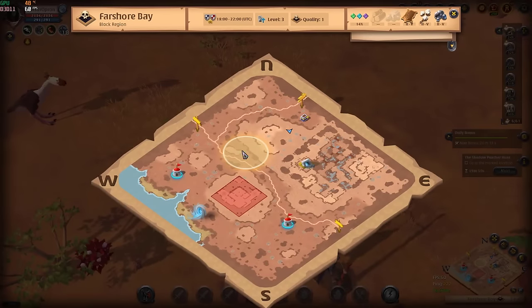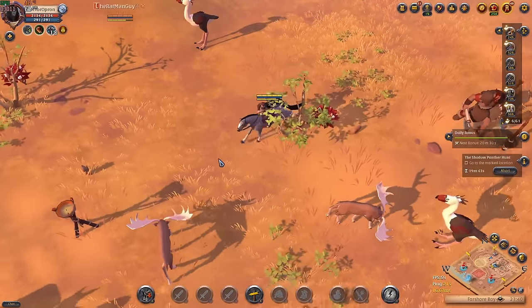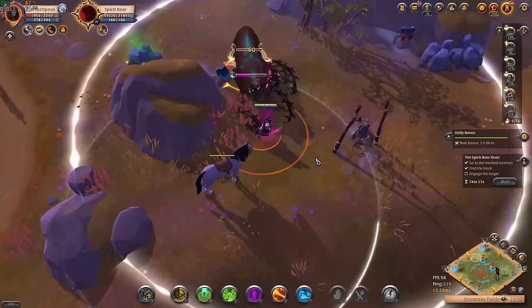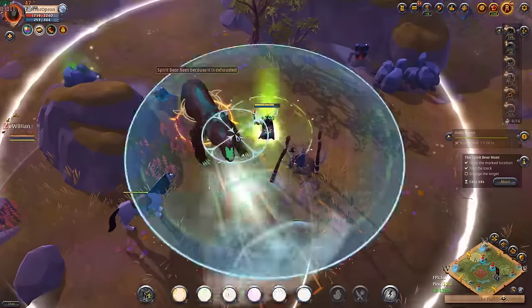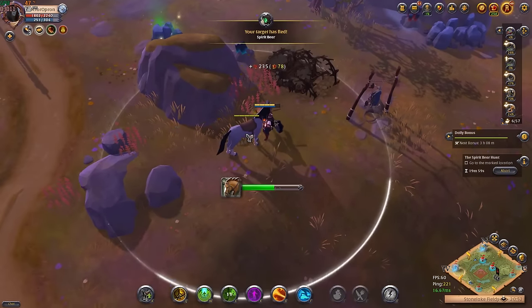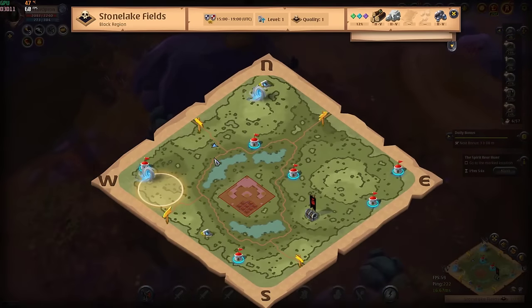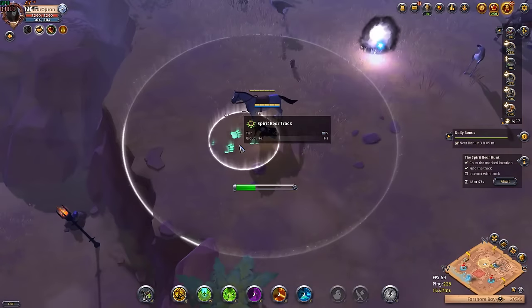Once the game directs you to a map location, your hunt begins. You will follow the animal step by step and kill it step by step. Sometimes the animal will escape and you will have to go into another zone to track it down.